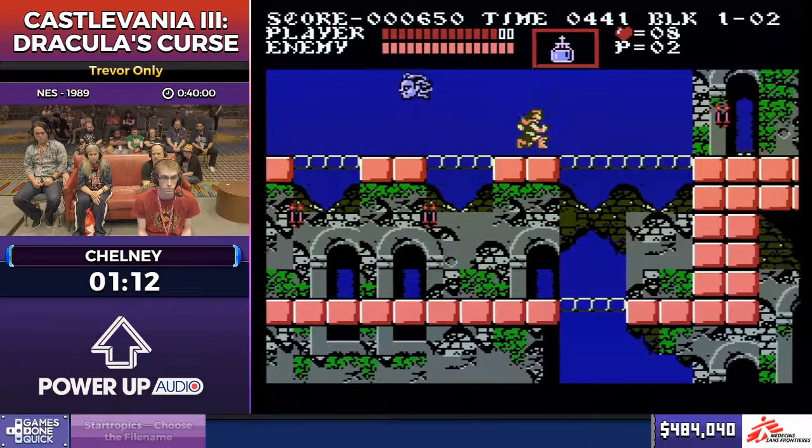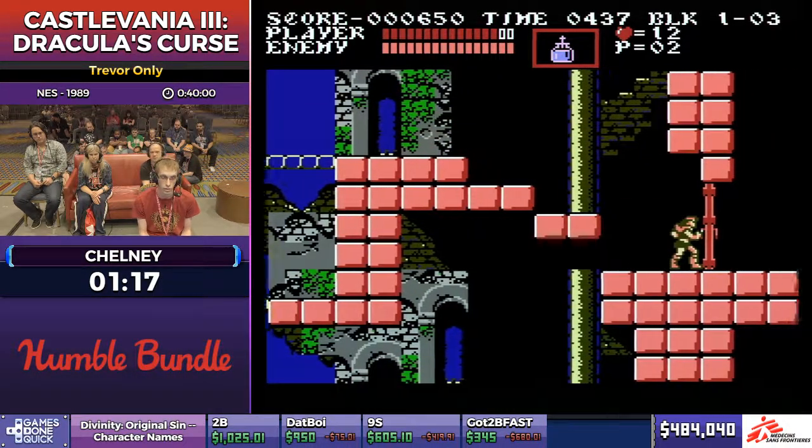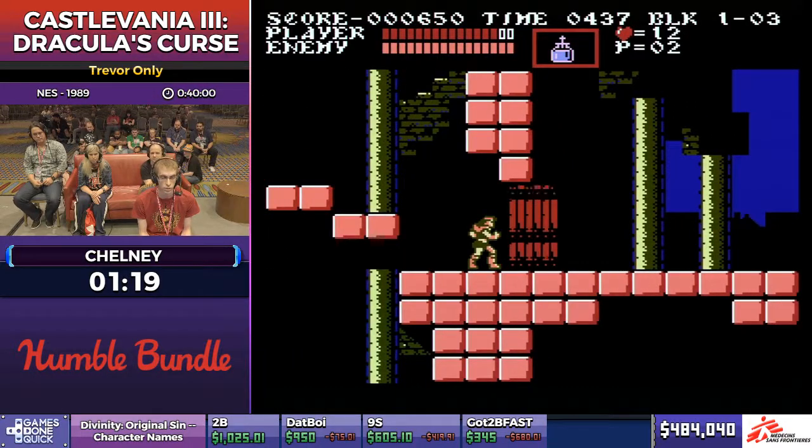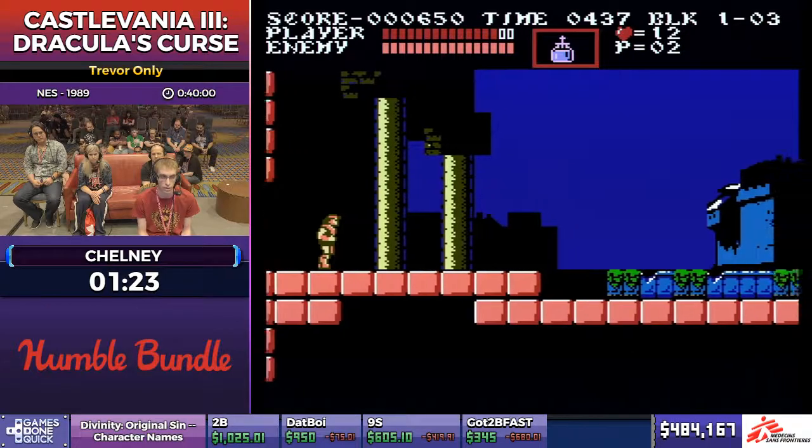For stage one, his goal before he gets to the boss is to get a triple shot Holy Water. Holy Water, just like Castlevania I, is really good at stunning enemies, so keeping them locked in a single spot can be incredibly useful.